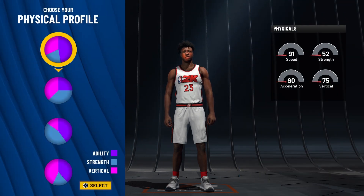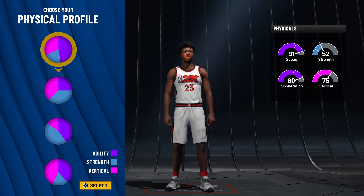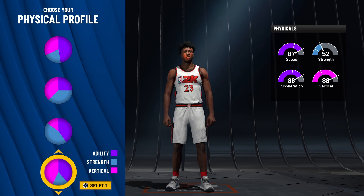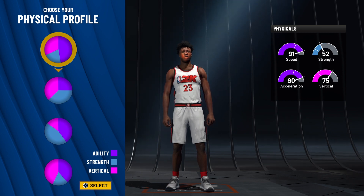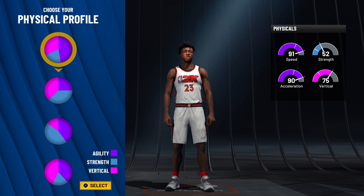For the physical profile, there's really only one to go for this 2k — it's clearly the best one. The balanced one is just not it; they're just not that good. You need speed, and we're going to go with the speed profile. This build is faster than literally any play shot and it's insane.